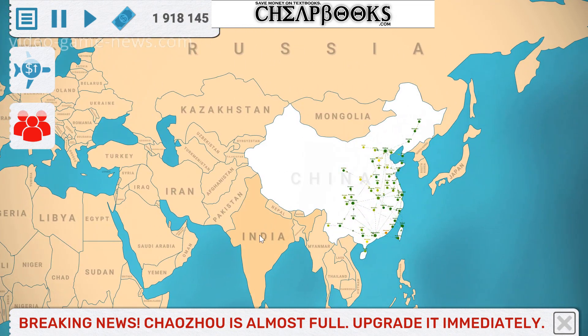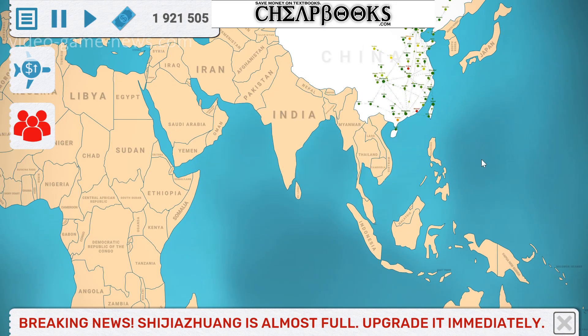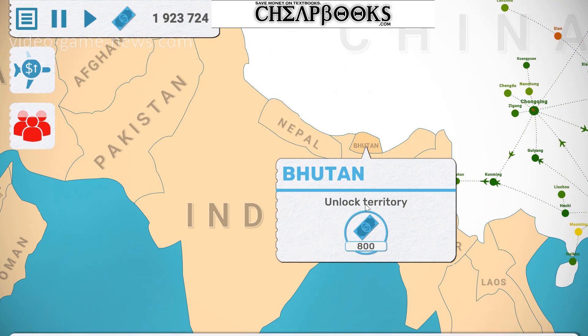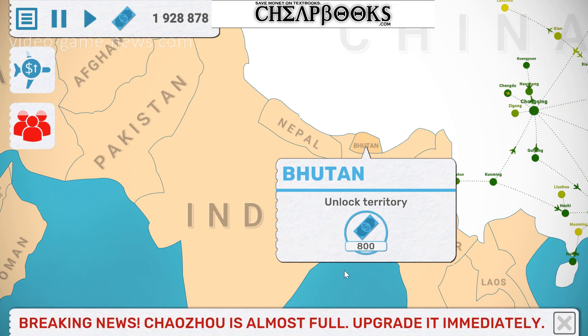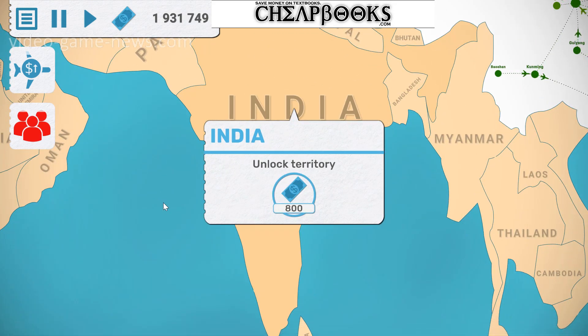When you unlock India, see how it says 800, and if you do Nepal, it also says 800. If you do the small countries, some of them are only going to have one or two cities and the price is going to start going up — maybe doubling and doubling again, getting into the millions at some point. So you want to focus on the large countries.